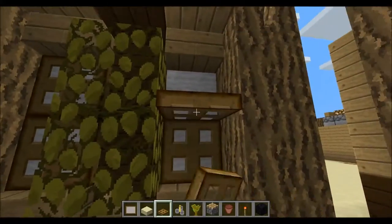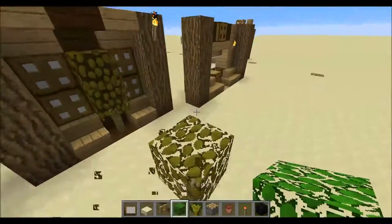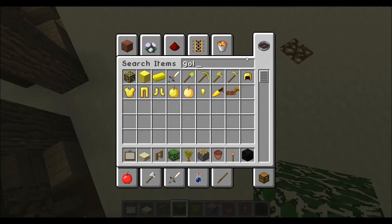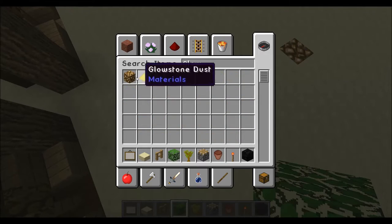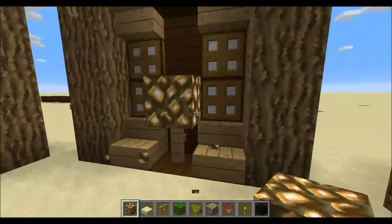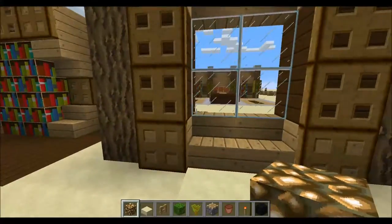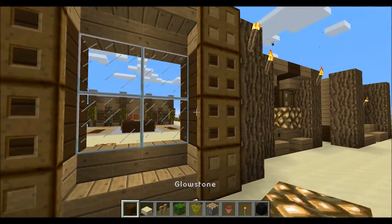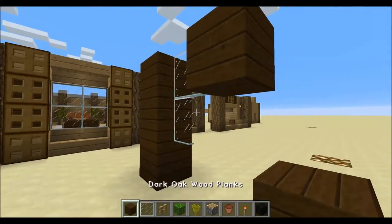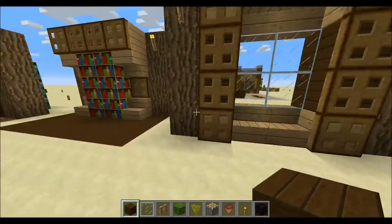We've got trapdoors and wool, and then we've got this little kind of lantern except it's got glass instead. This works really well with glowstone as well - chuck glowstone in there, it's a really good light source. So you can have an alternating pattern like that, or you just have one. The next one is just a big window which is quite different than just an ordinary four-block window with panes - it's much nicer than something as boring as that.